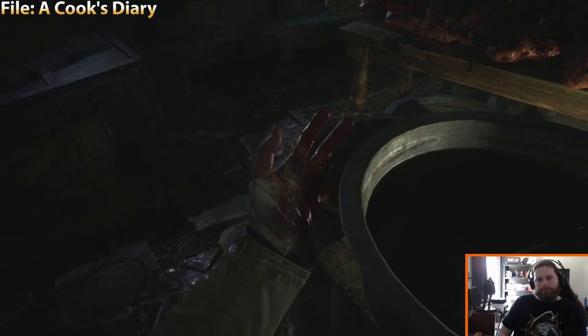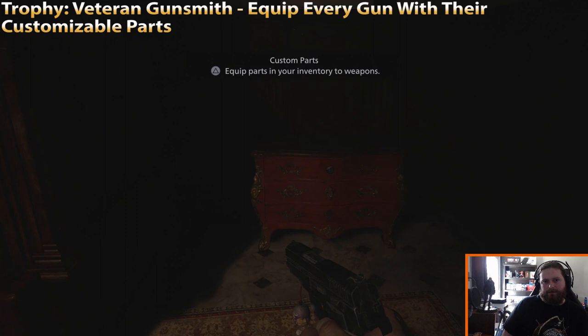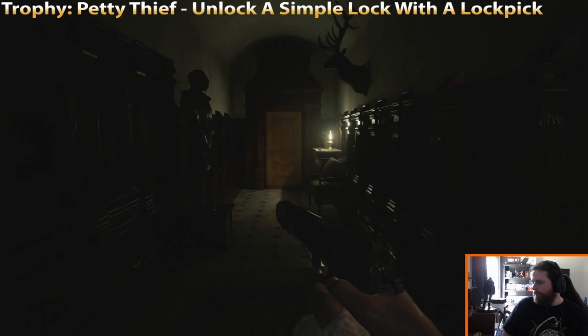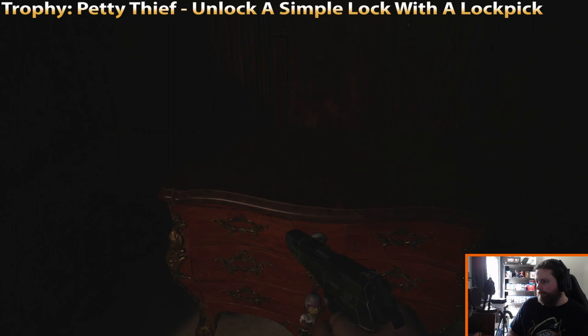Trophy Veteran Gunsmith: equip every gun with their customizable parts. You'll find your first customizable part right there in that case, which you can add immediately — these are optional and technically missable, though hard to miss if you're exploring thoroughly. Also, trophy Petty Thief: unlock a simple lock with a lock pick. It's highly unlikely you'd miss this, but technically it is missable — so I'm telling you not to ignore locks. They put the lock pick right next to the lock, so it's pretty hard to mess up.